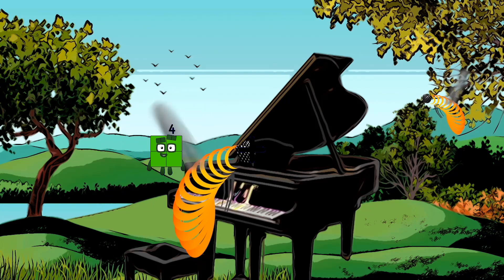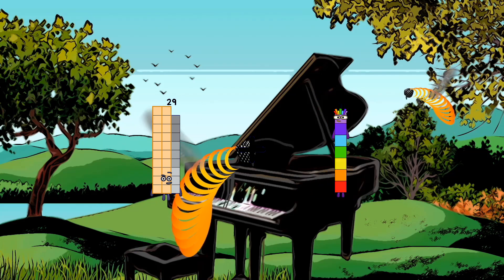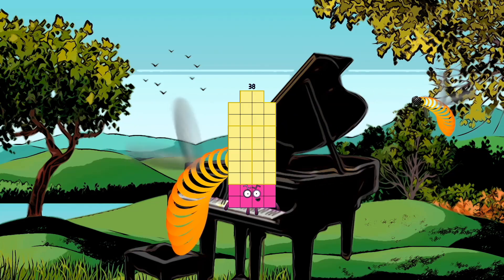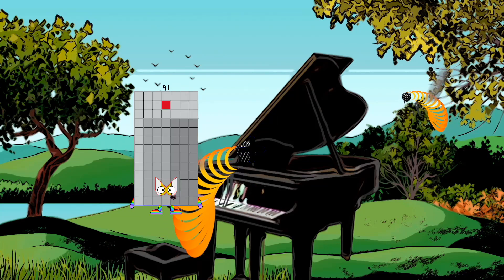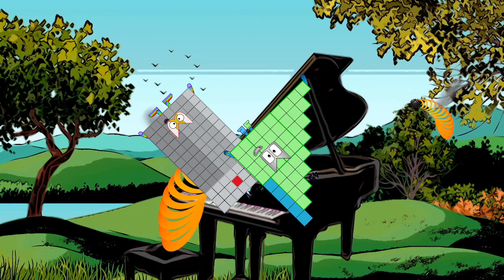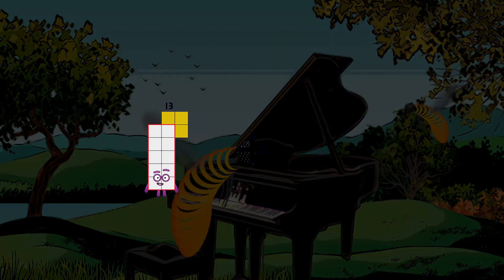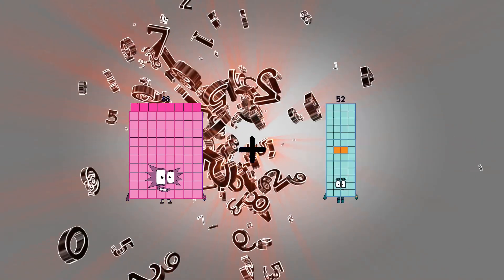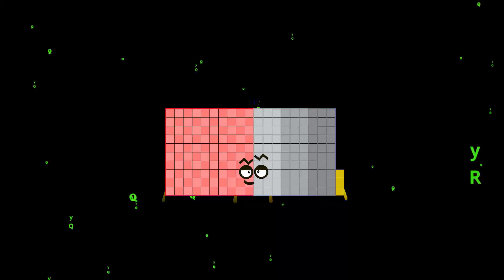Twenty-nine plus nine equals thirty-eight. Ninety-one plus forty-five equals one hundred thirty-six. Eighty-eight plus one hundred five equals one hundred ninety-three.